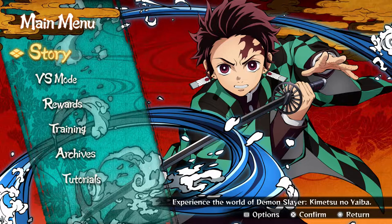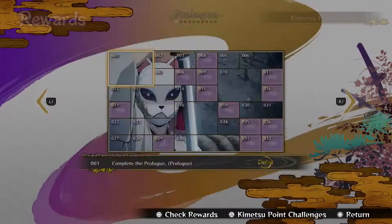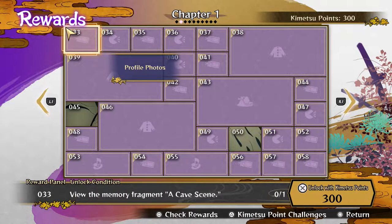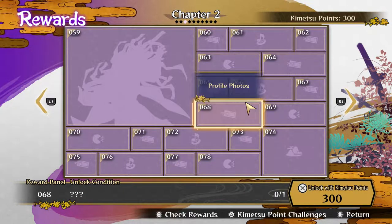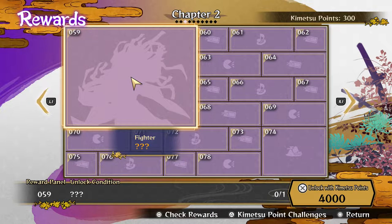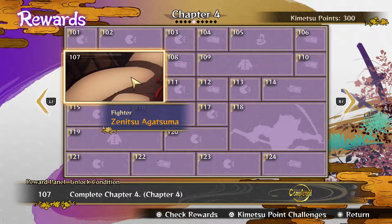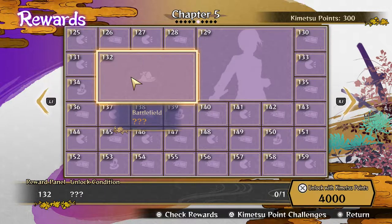One thing I wanted to show real quick before we hop in: as you all know, in the last video I didn't have all the characters unlocked because I was missing a bunch since I haven't played story mode yet. One thing I learned is if you go into Rewards and scroll through the different chapters, in each chapter — like chapter two for example — I can buy a fighter with enough Kimetsu points. So I didn't have Zenitsu last video and I went ahead and bought him.